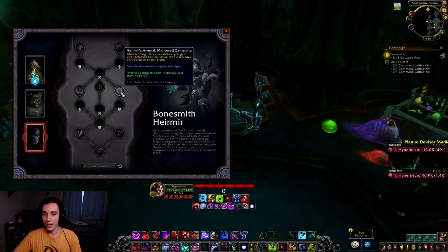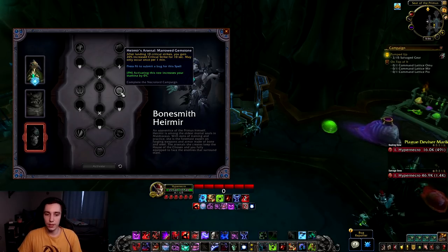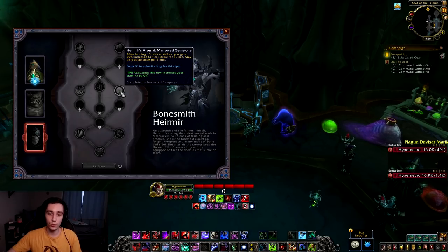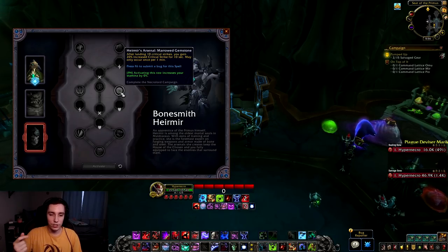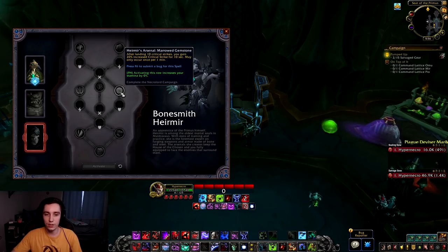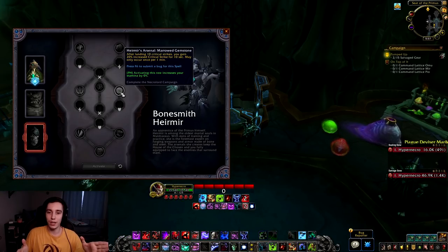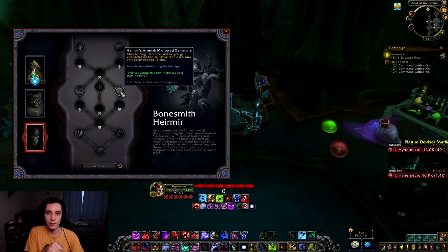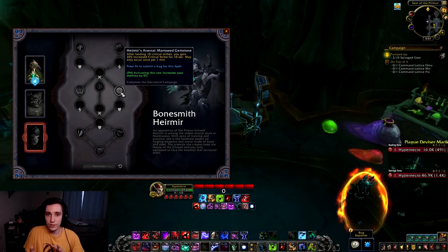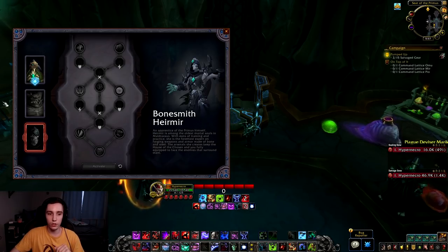Marrow of the Gemstone is the one I actually like a lot. After 10 crits you get 20% crit for 10 seconds. Unlike other traits that proc damage right when you hit something, this one takes a little bit of time to kick in — so it doesn't proc on your opener. That's a big issue with other soulbind traits: they proc right as you enter combat during your ramp time. For both Frost and Unholy there's a ton of ramp time on single target and AoE, so having this proc five to ten seconds into a fight makes it so much better.